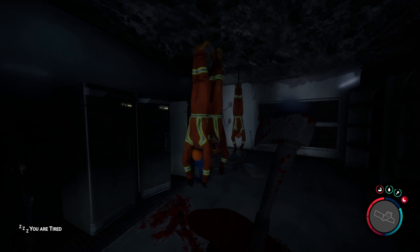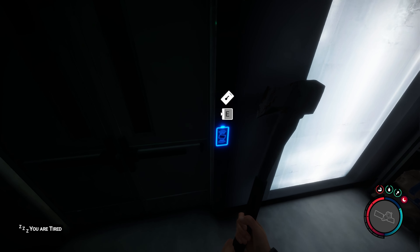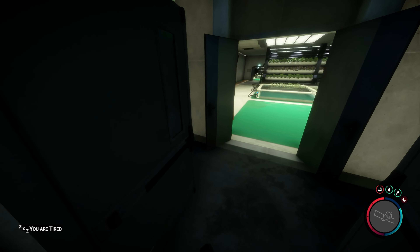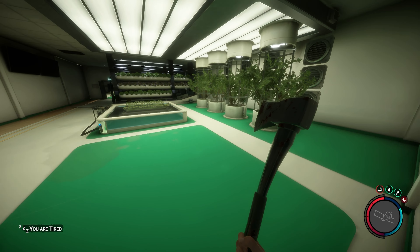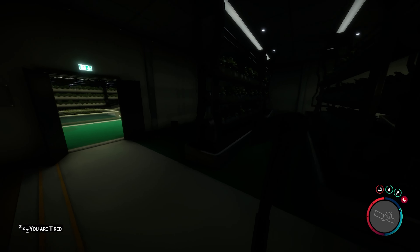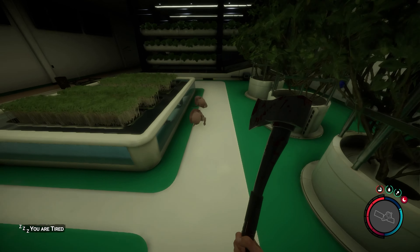When you have the key card, you can come up to this little reader here. There you go — you are inside the VIP bunker. And there are some enemies in here.